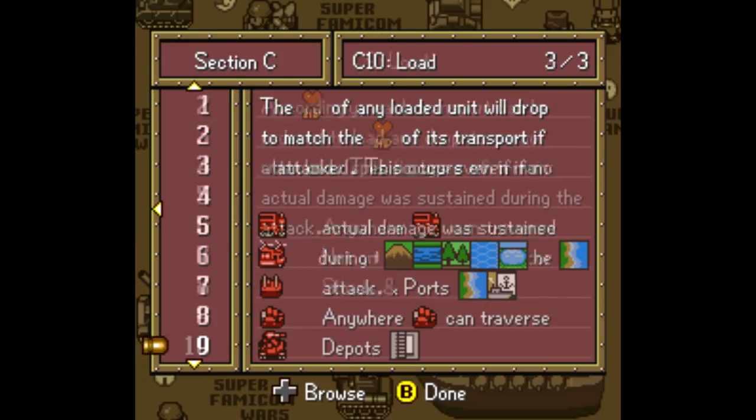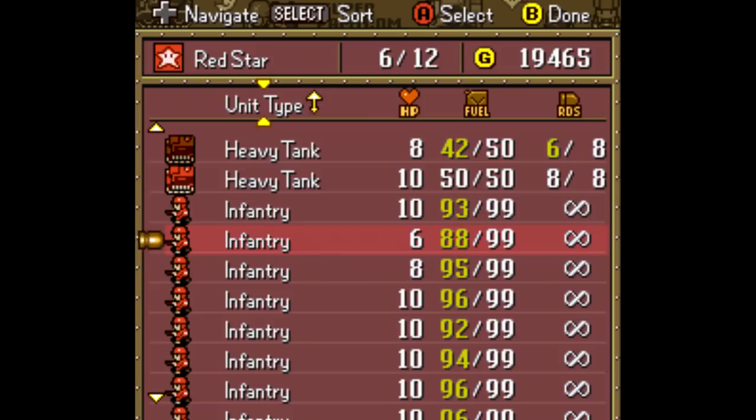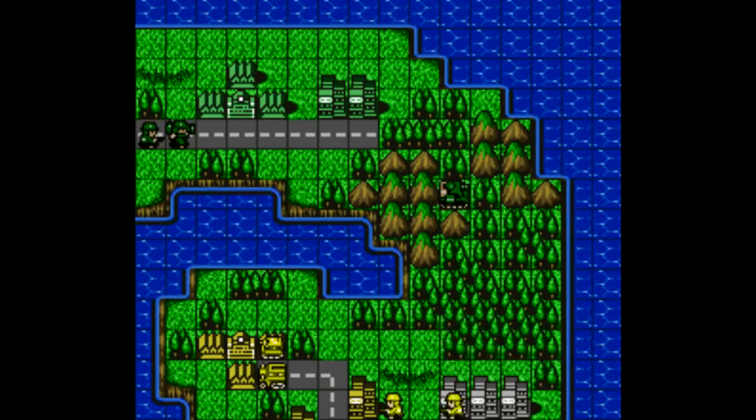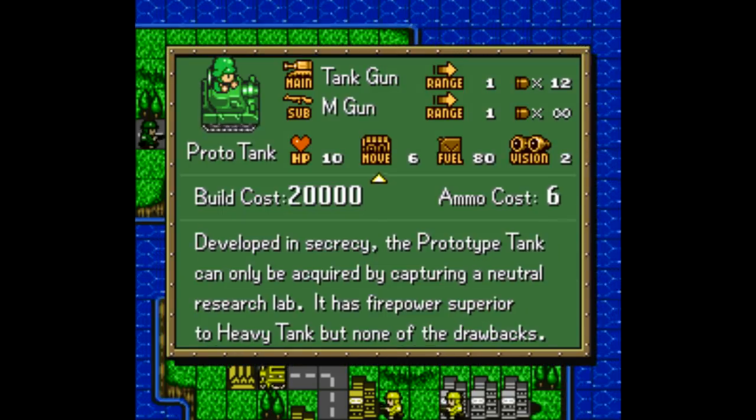You can eventually get tanks, battleships, missile launchers, all that good stuff, as well as artillery trains that feature a wide range of movement and pack a huge punch while transporting up to two ground units at once. There's also what's called a prototank, or a neotank, which can only be obtained by capturing a neutral laboratory.